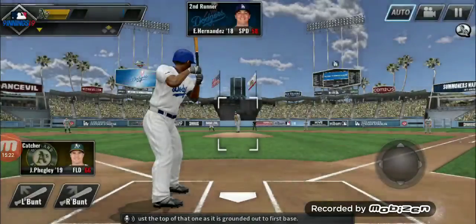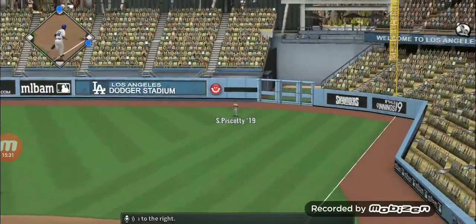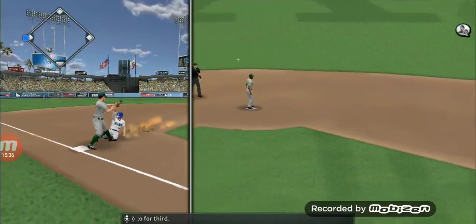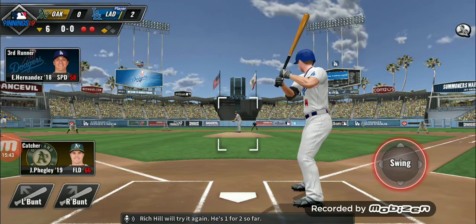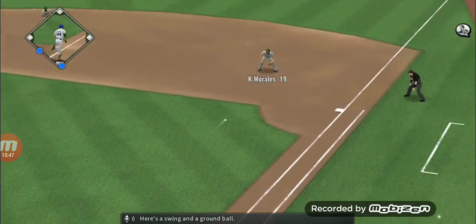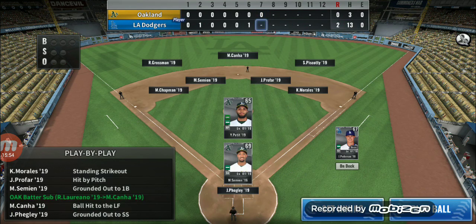He got just the top of that one as it is grounded out to first base. Smashed high in the air in the opposite direction to the right — Piscotti with the catch, runner will tag up and go for third. He breaks third safely now with two away in the inning. Rich Hill will try it again — he's 1 for 2 so far. Here's a swing and a ground ball, and the fielder will touch the bag to end the inning.